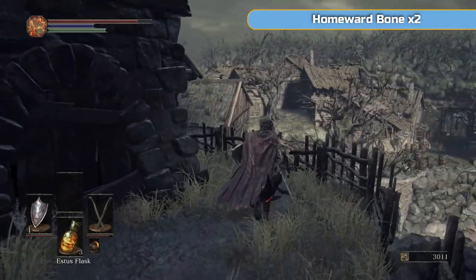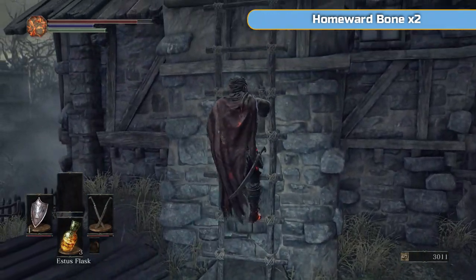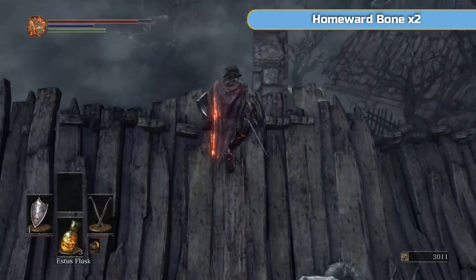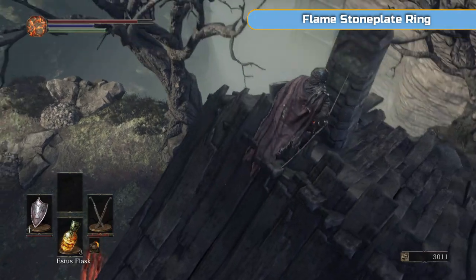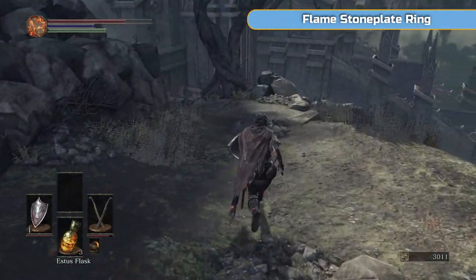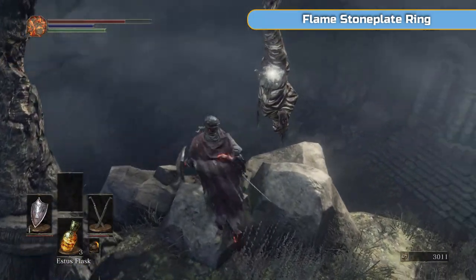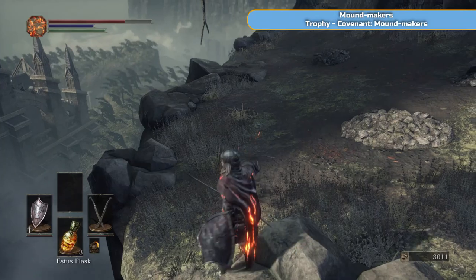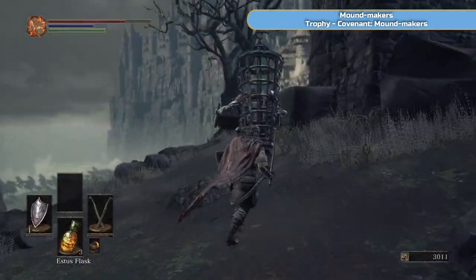Speak to this one — don't hit it. If you speak to it, it's going to cryptically explain about the next covenant that we're going to go and do. Climb up here. What an embarrassing position to die in. We'll go around here and get this — Homeward Bone. We will be using it very shortly. I'll also explain about rings and spells — by the time this guide is complete, there will be a link in the description for a page on my website with a rundown of every spell and ring. This guy is not hostile so don't hit him. What I'm trying to do here is get on this side, because that body whenever you hit it will drop down below. So if you can kind of stand in front of it, because you want to grab it to get that ring — don't worry if it does drop down, I'll show you where to pick it up later.